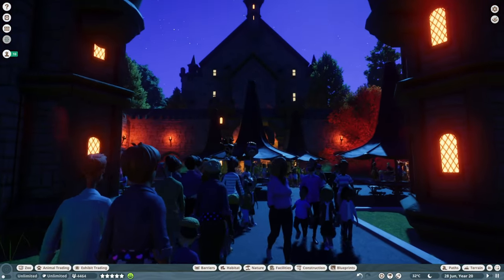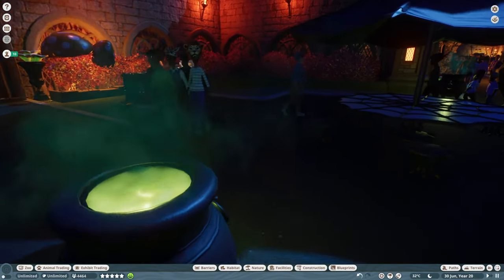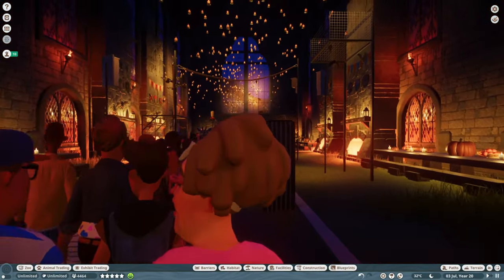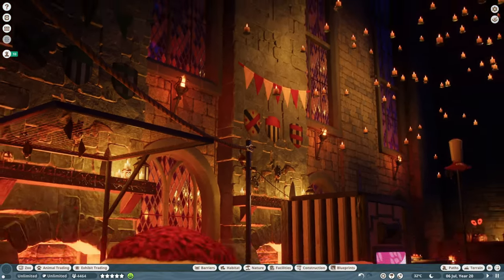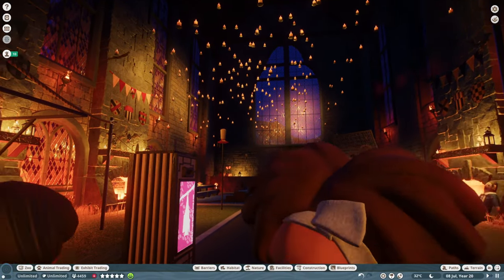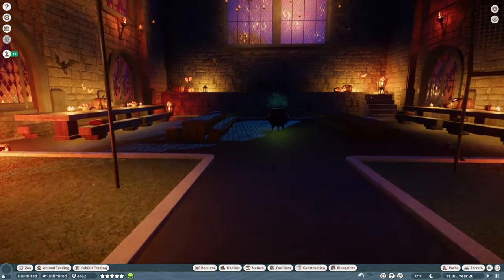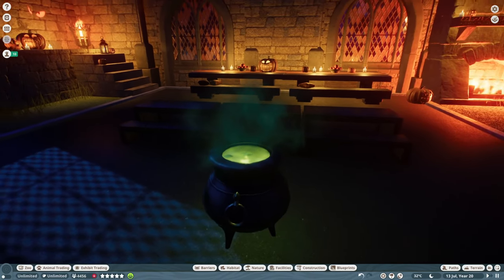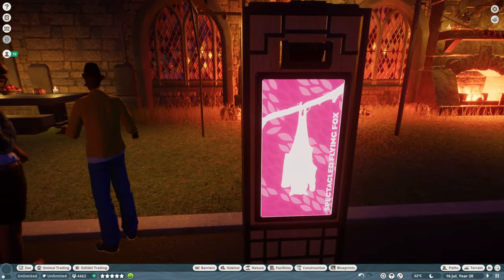This is also from the workshop and it's amazing. Here are some shops around cauldrons. Let's go in here to see one of our other animals — the spectacled flying fox. Look at them! Our favorite bats of all time, they're really cool. It's really cool — you can sit down and have a nice break here. And yeah, make some potions! This is the artwork — oh, it's so beautiful!